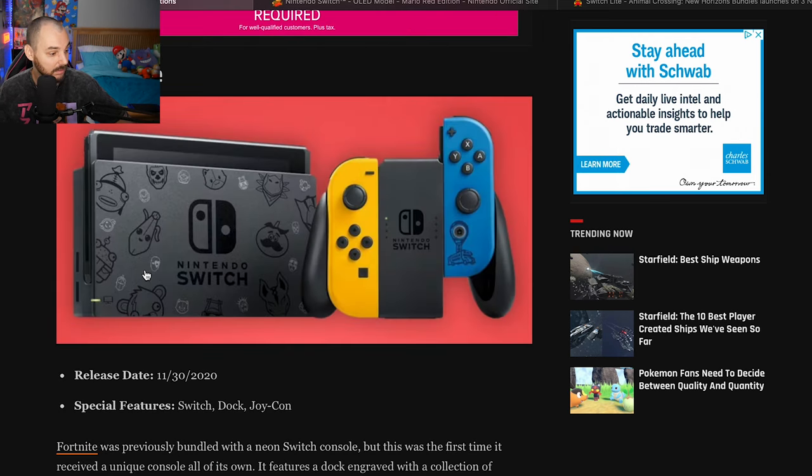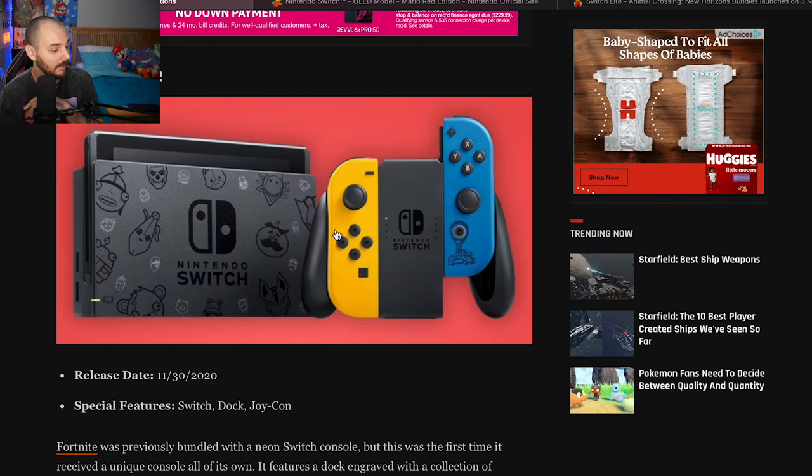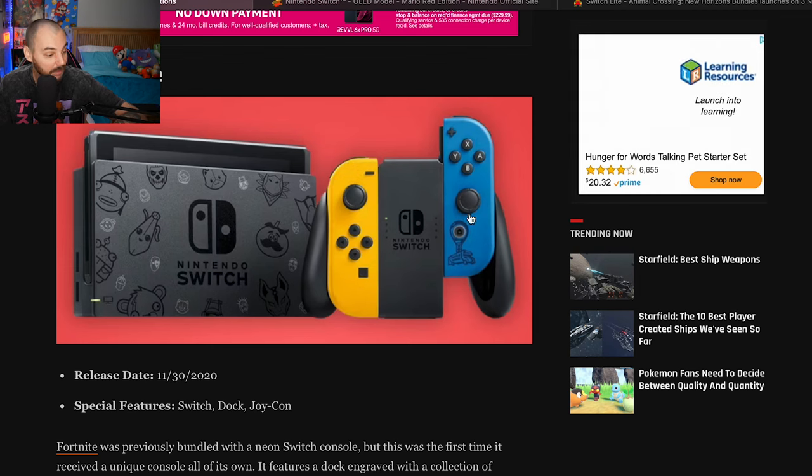There are two Fortnite Switches — one that has black Joy-Cons. I do like these colors of these Joy-Cons a lot, especially the yellow; if I could just get two yellow Joy-Cons I'd be so happy. The dock is where they're losing me — I just don't like the black on black. I'm still a huge Fortnite fan; I think Fortnite is one of the greatest games ever created with what they're continuously doing with all the new IPs and updating it. I'll give this a 6 out of 10 — the only good points you're getting are the Joy-Cons.